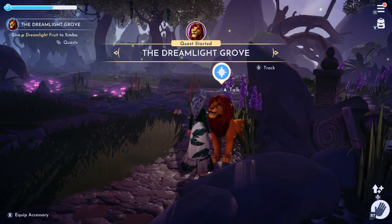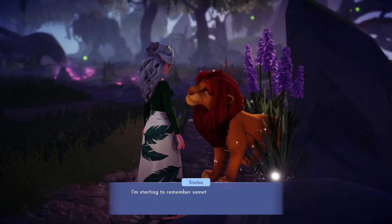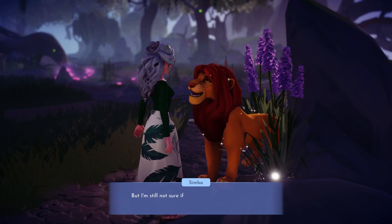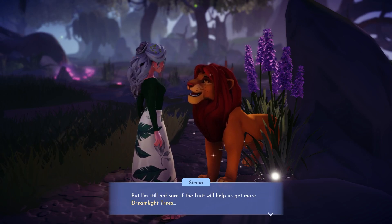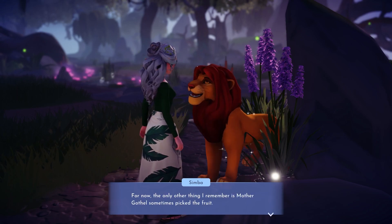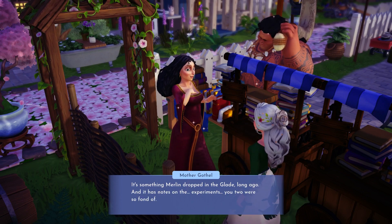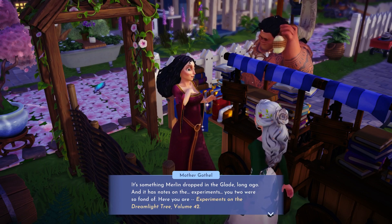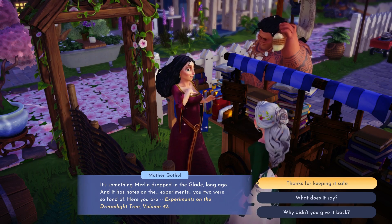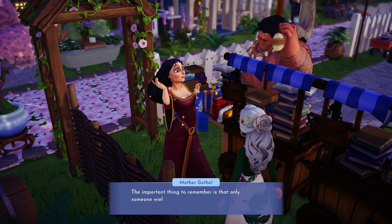Let's get this started. We're going to give one dreamlight fruit right to Simba, and make sure you still have three left. I didn't do that and ended up having to wait 24 hours to finish — that's why I'm stressing it so much. In the next mini quest, we have to go talk to Mother Gothel. She's going to give us a book: Experiments on the Dreamlight Tree, Volume 42. We have to read it to learn how to make the fertilizer, so we can fertilize our fruit after planting them.